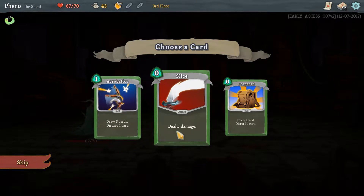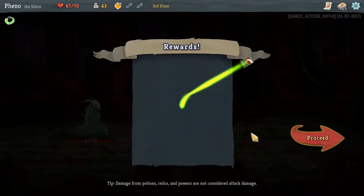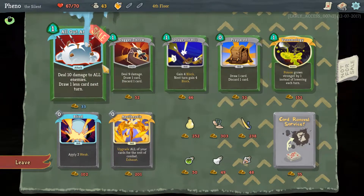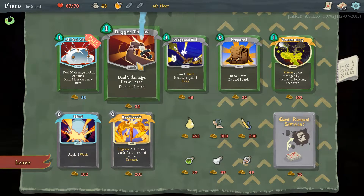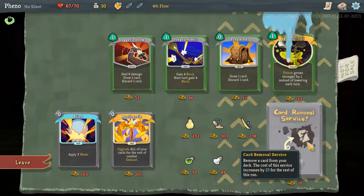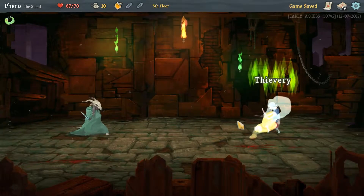Draw three cards, discard a card, deal five damage for free — draw a card, discard a card. Let's just deal five damage for free. Hello, merchant. Probably not gonna have much. Deal ten damage to all enemies, draw one less card next turn. Whoa — it's actually pretty good and it's on sale. Ten damage for one mana. I'm gonna use that and I'm gonna be happy about it.